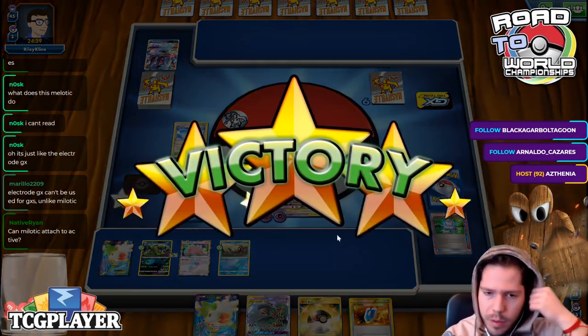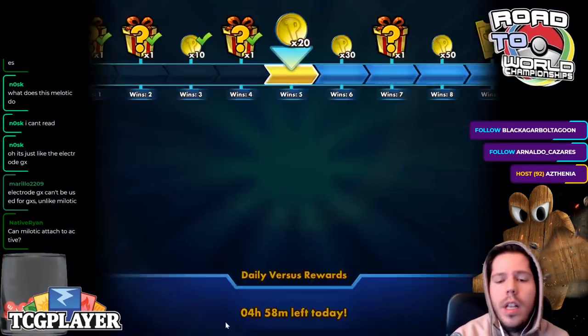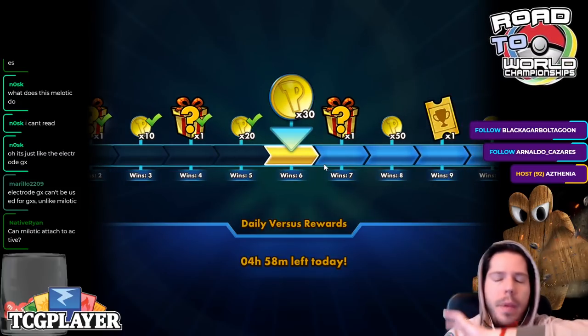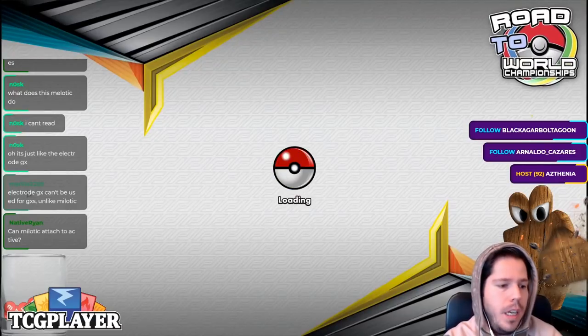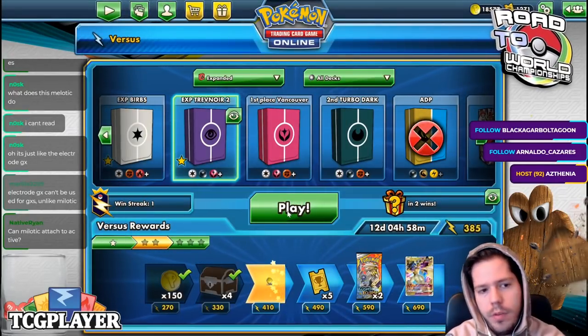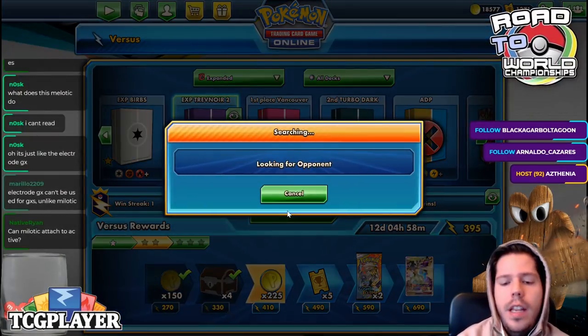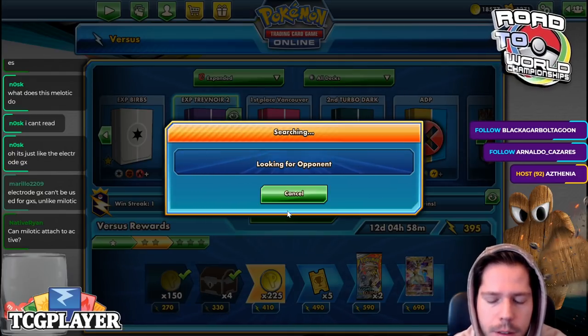Sometimes it just goes like this, though it's very, very rare. The plan would have been to stop that, then Computer Search for another Float Stone, use Milotic to power up Trevenant, use Ace Trainer, use Nightwatch and leave them with no hand — or barely any hand. Hopefully we get a game where we can pull it off. We could have pulled it off last game if we had drawn a Milotic or any Pokémon at any point.